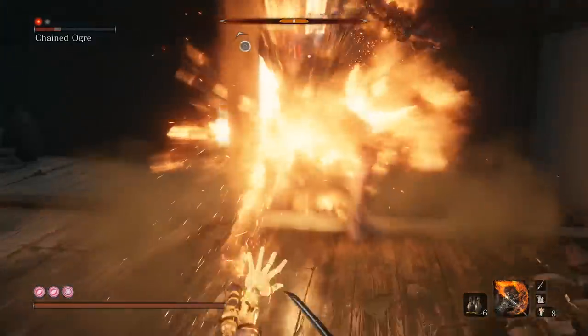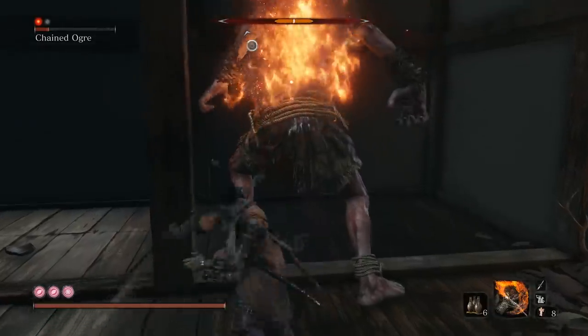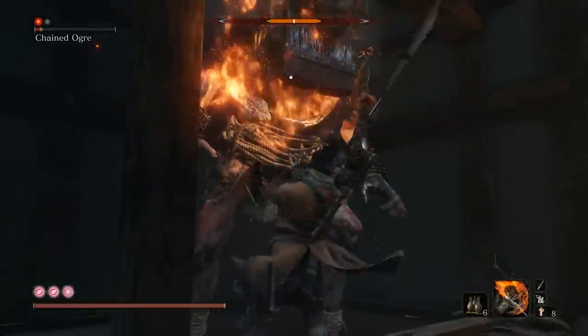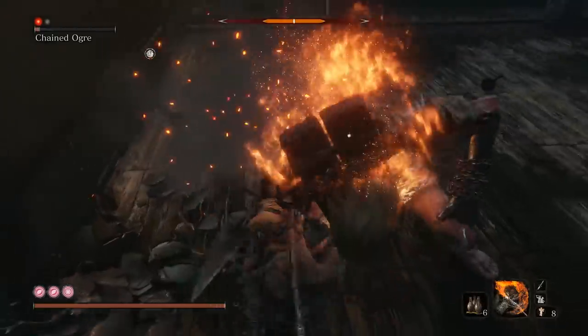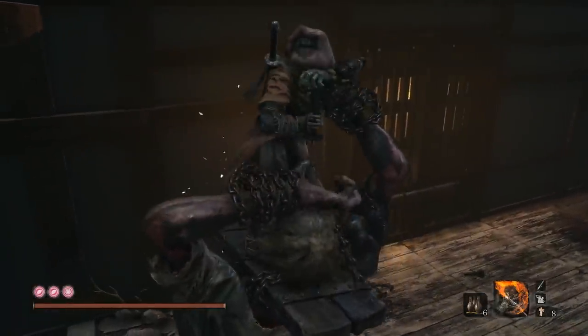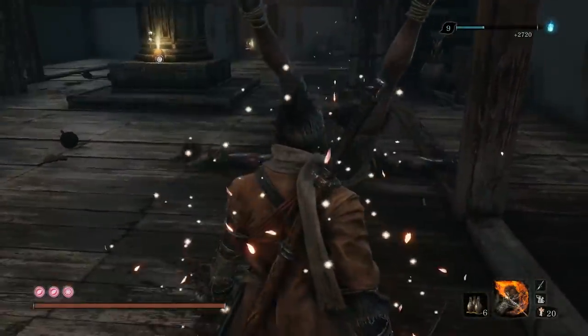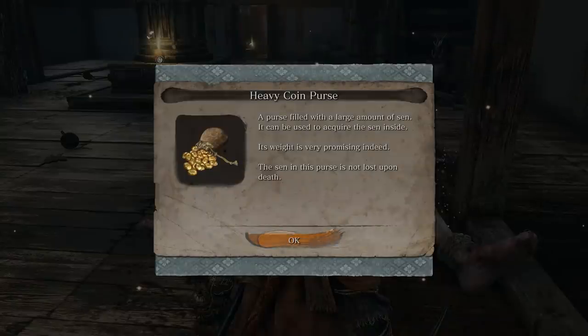There's actually one more Chained Ogre you'll find later in the game after the castle comes under siege for a second time, but he actually doesn't drop Prayer Beads. So you can kill him if you want and use the same strategy as you saw here, but it doesn't matter if you kill that one. Whereas this one is gonna give you some tasty, tasty healing potency.